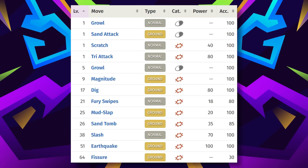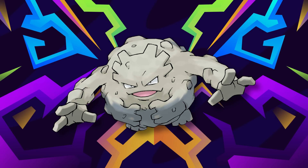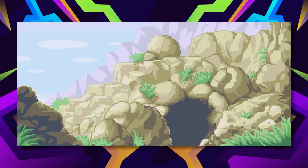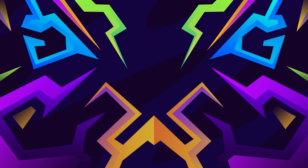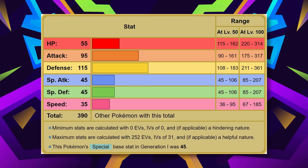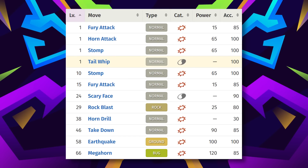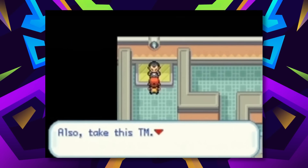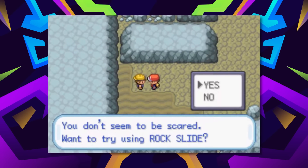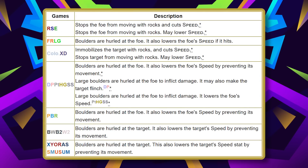Dugtrio has an alright level-up moveset for STAB. You will be stuck with Magnitude until Earthquake at level 51, or you could use the Earthquake TM from Giovanni if you don't want to wait. Graveler is the earliest to obtain of these. If you have a means of trading, use Golem, but even without it, Graveler has an alright level-up pull, learning Earthquake at level 45, and its 95 base attack isn't bad for a not fully evolved Pokemon. Lastly, Rhydon won't have a ground type attack until Earthquake at level 58, so just use the Earthquake TM on it. The Rock Slide Move Tutor in Rock Tunnel is great for Rhydon, and Rock Tomb could work on Graveler for the speed drop.